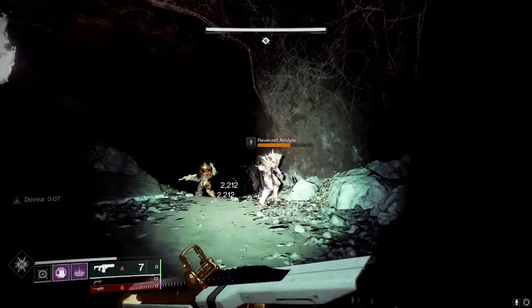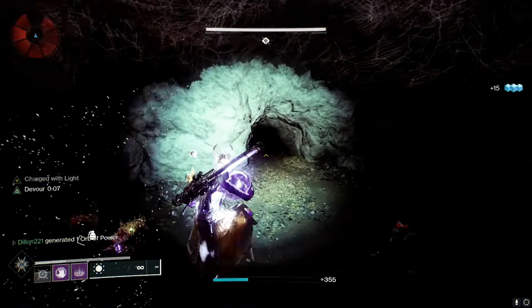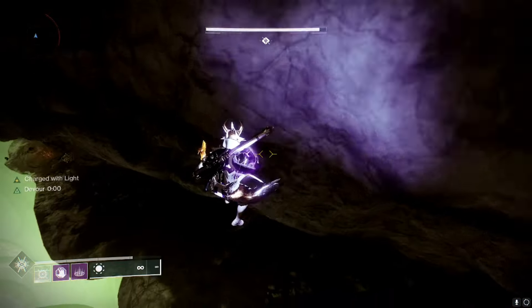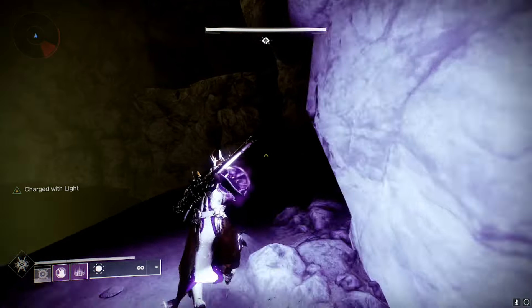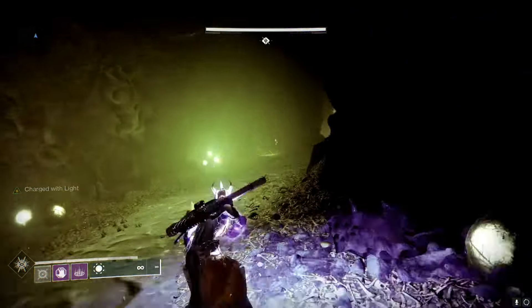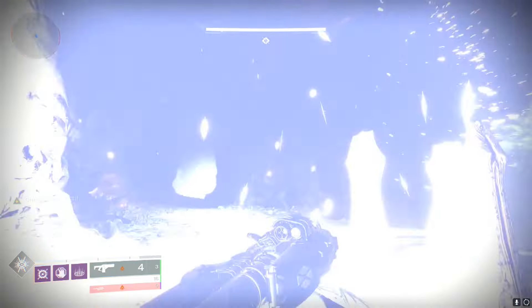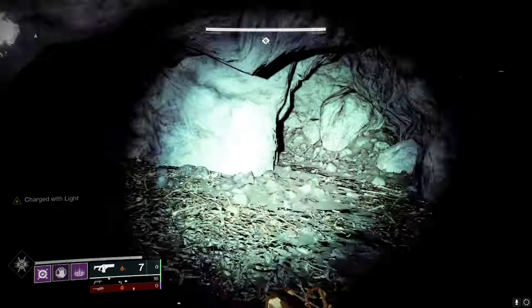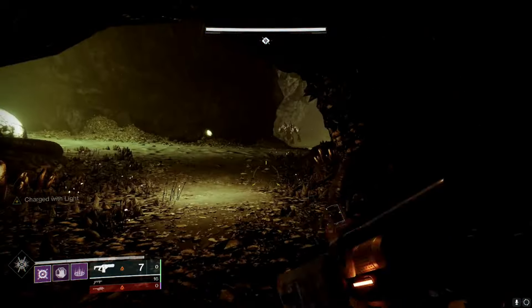Once you go into these rooms, kill the knight and it'll drop an orb showing you the next encounter — something very similar. That's the cool thing about these dungeons: they show you what to expect and reuse mechanics. Doing a little hop and bhopping will speed you up a bit.